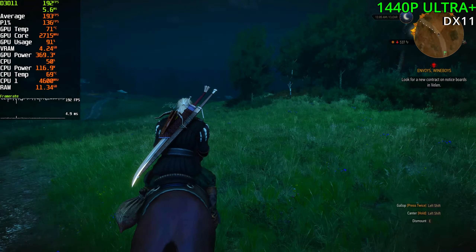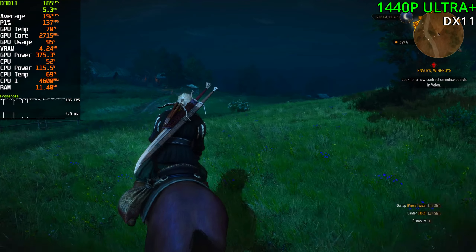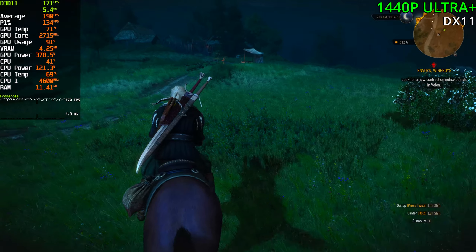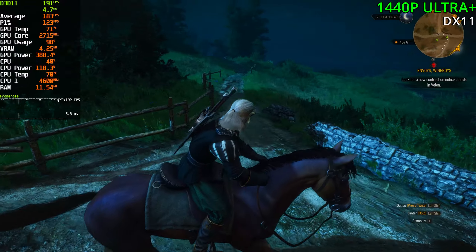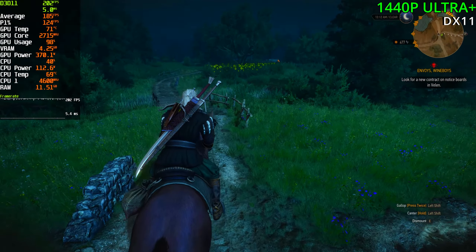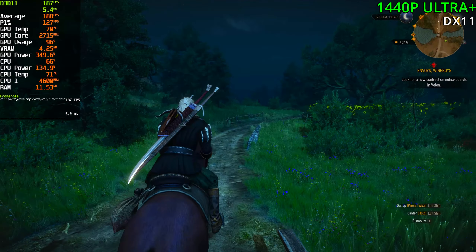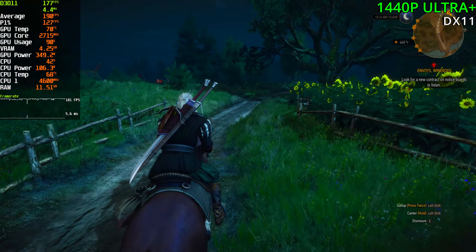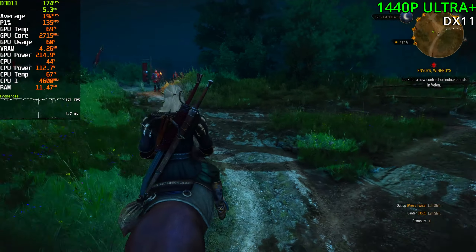So far we're getting 190 FPS at the max settings at 1440p with no raytracing. We are getting some stuttering for sure, but so far we're doing quite fine. GPU is fully maxed out, and FPS is ranging between 180 to 200, which I think is the max FPS the engine allows at this point. We're pulling around 360 watts of power, which is quite good for the 4090 to be honest.